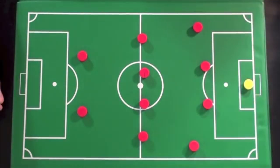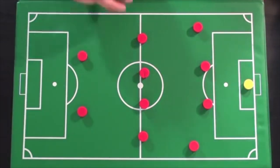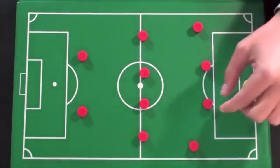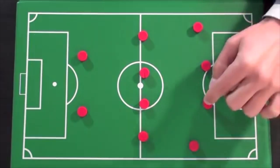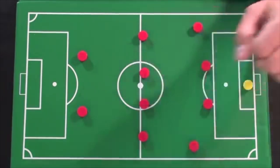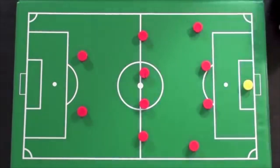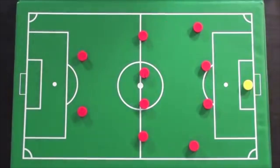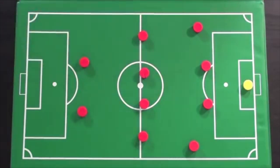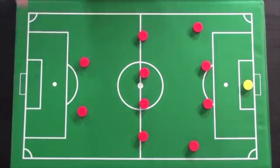Nowadays we're seeing much more different formations, but back in the day — and some teams still play this — there was the traditional 4-4-2 formation. The positions in this formation are: goalkeeper, right and left center backs, right and left fullbacks, two central midfielders, right and left wide midfielders, and two forwards — a right striker and a left striker.